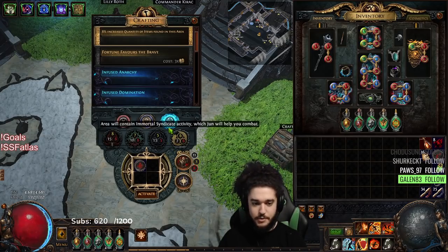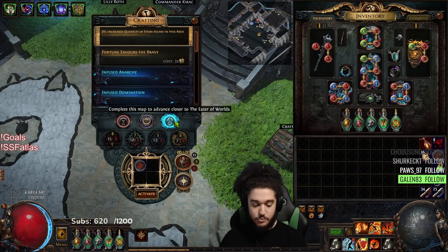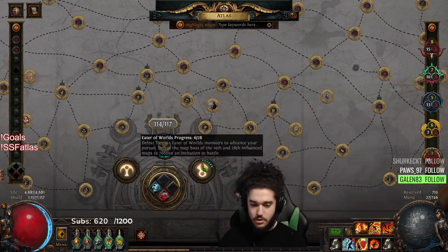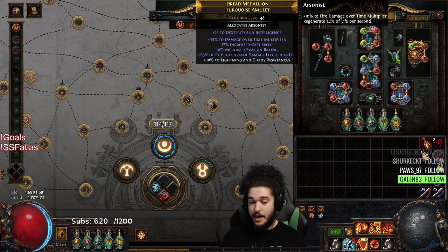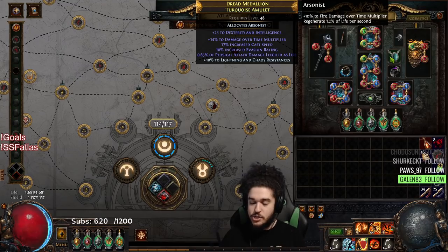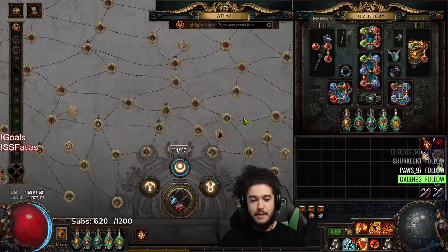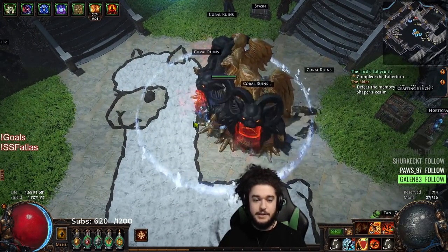A little bit of preface: I am currently not running Maven Witness because I'm trying to get Eater of Worlds. Basically I'm trying to get Ashes of the Stars because it's a very easy, deterministic amulet — it drops off the Eater and it's really good for my build. There are more aggressive offensive upgrades like a +1/+1 or high dot multi, but Ashes of the Stars gives a lot of wiggle room.